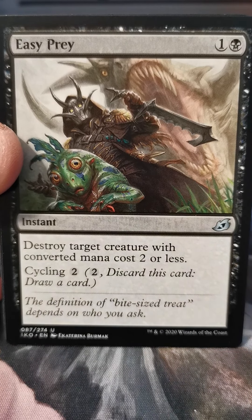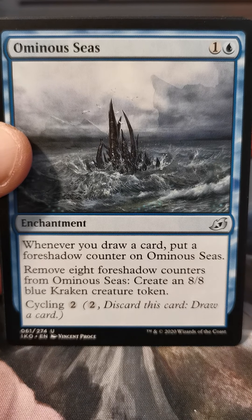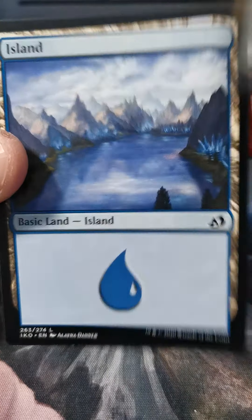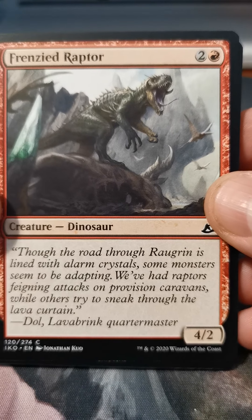Moss-Coat Goriak, Easy Prey, Ivy Elemental, Ominous Seas — it's really funny how bad some people are at using this card; you'd think it would be really easy to use but no. Shovel Bane of Monsters — is that just a play on shovel? Island. Oh — I hate these ad cards. These are the only things I get that I throw out.